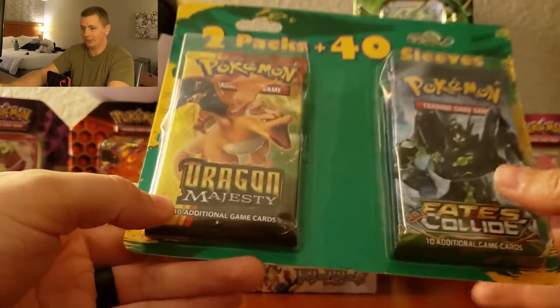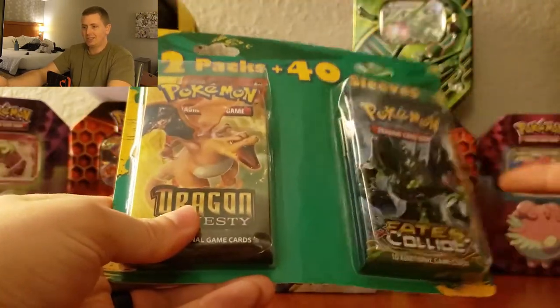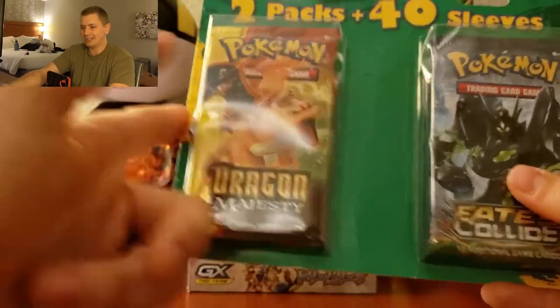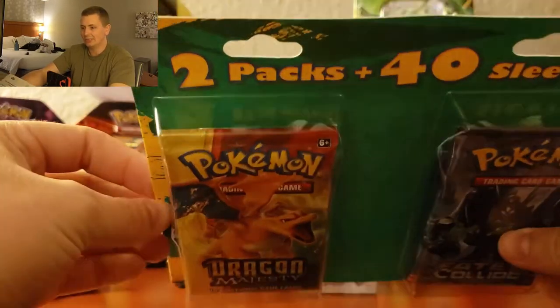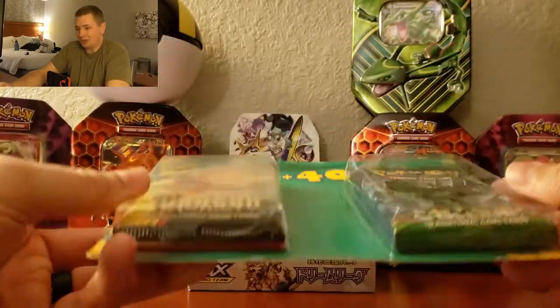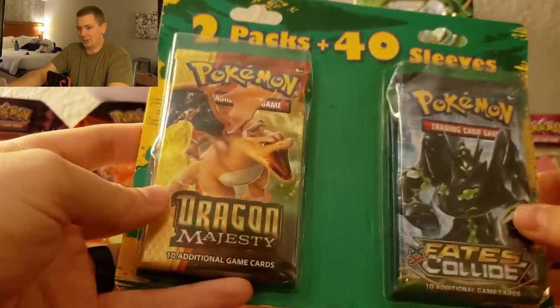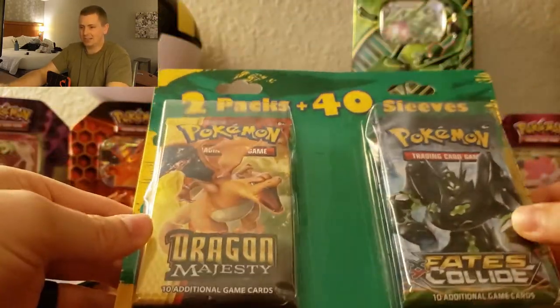We did get this — of course, the Dragon Majesties and the Fates Collide. I don't really care about the Fates Collide, but the Dragon Majesty is about a five dollar pack. If you consider this a normal three dollar pack that's eight dollars right there, this is a $9.99 pack — so two bucks for 40 sleeves. Probably not the best deal in the world, but I really just wanted the Dragon Majesties; it was kind of my excuse to get it.